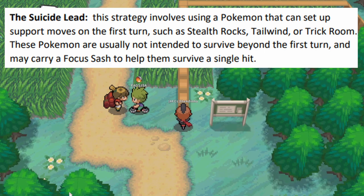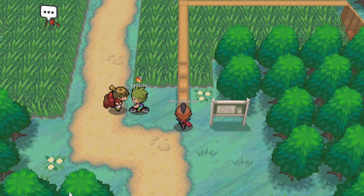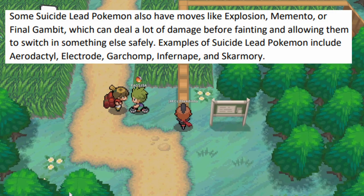Lastly, a pretty common one: the suicide lead. This strategy involves a Pokémon that can set up a support move on the first turn — Stealth Rock, Tailwind, Trick Room, or weather. These Pokémon are usually not intended to survive beyond the first turn and may carry a Focus Sash to survive a single hit. Some suicide lead Pokémon also have moves like Explosion, Memento, or Final Gambit to deal damage before fainting, allowing a Pokémon to switch in safely. Examples: Aerodactyl, Electrode, Garchomp, Infernape, Skarmory, Metagross, Mamoswine.